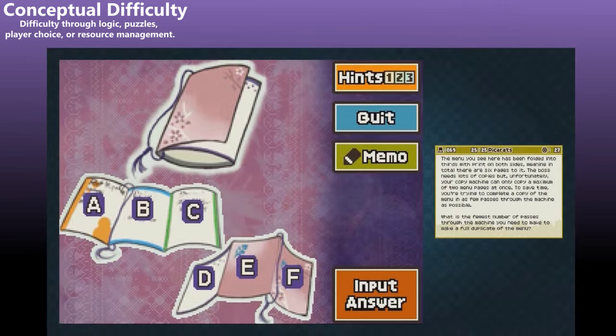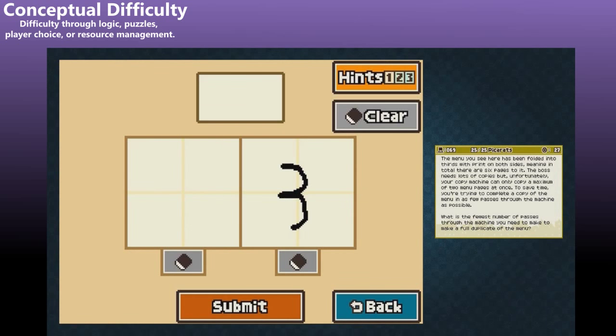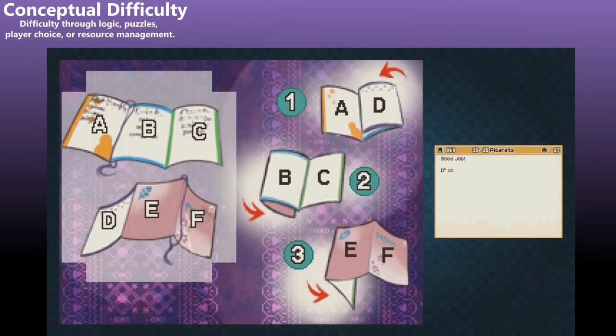Conceptual difficulty makes up essentially 100% of the Professor Layton series, as well as most free-paced puzzle games. You're still using the game's mechanical operation as a framework for puzzles, but the challenge isn't tied to the way the characters are animated or the height of your jump. Tetris and Dr. Mario do have a mechanical component — the time limit for each falling block — but each puzzle in Professor Layton is an independent, wholly conceptual event.